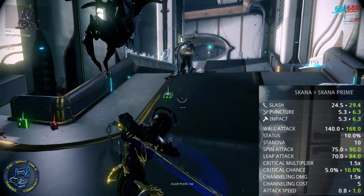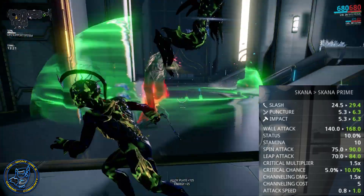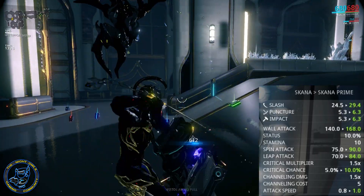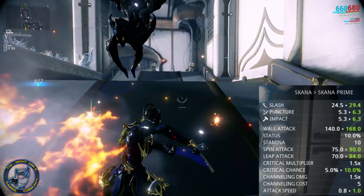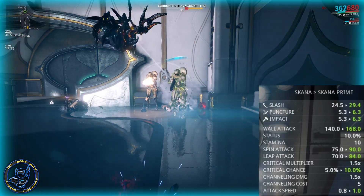As you can see, there are some advantages to the Prime but nothing is really significant. We have a slight increase in slash, puncture, and impact damage, and that also gives us a slight increase in wall attack, spin attack, and leap attack. The biggest changes here are actually critical chance,